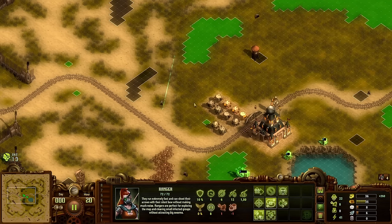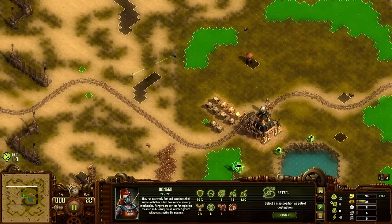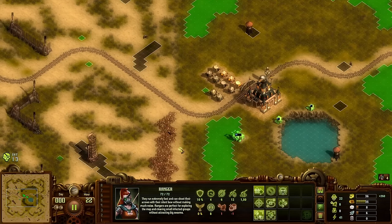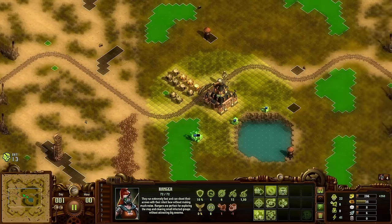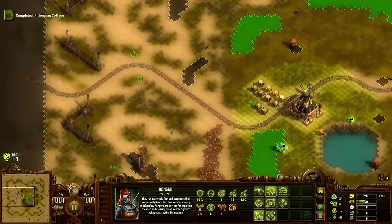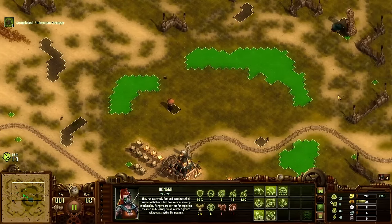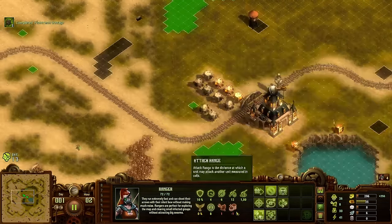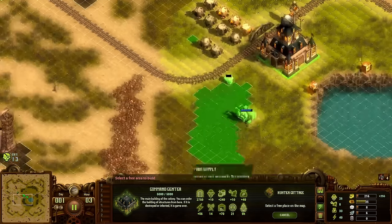Now let's talk about the newly unlocked tech. First off, advanced ammunition which increases soldier damage, which then leads to the laser tech increasing titan damage by 25%. I always struggle with finding enough stone, so I took diamond tools which increases the mining of advanced quarries by 20%.